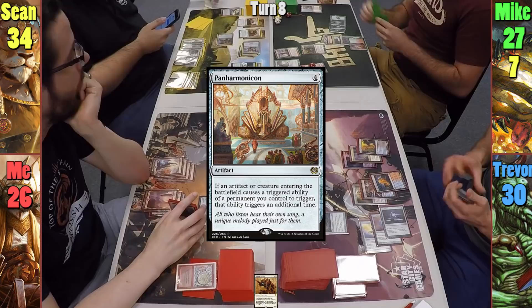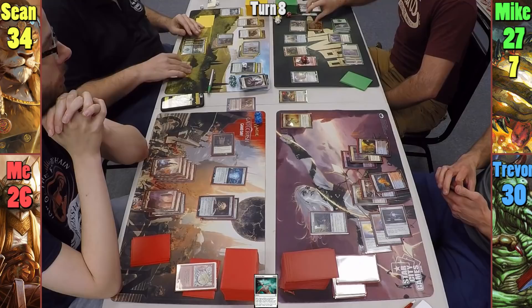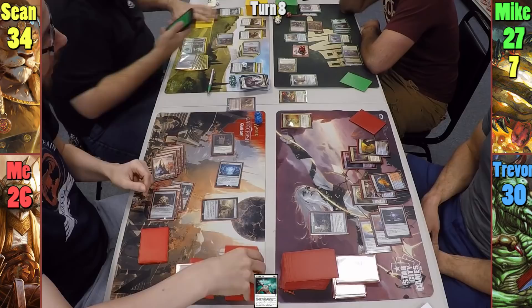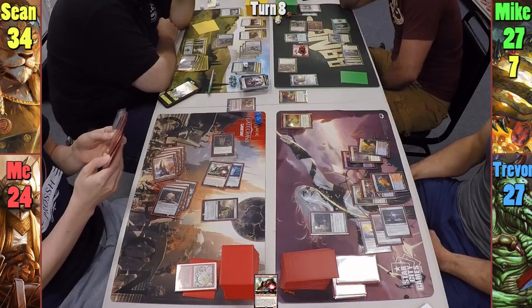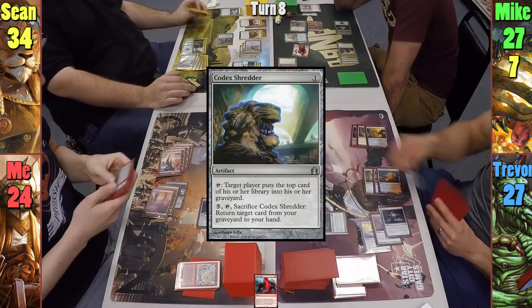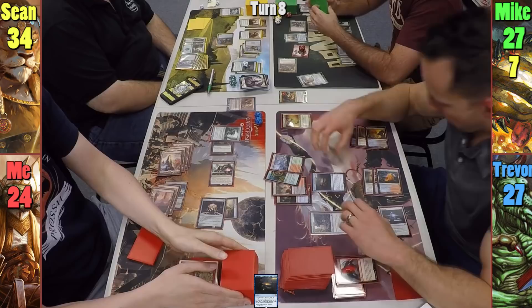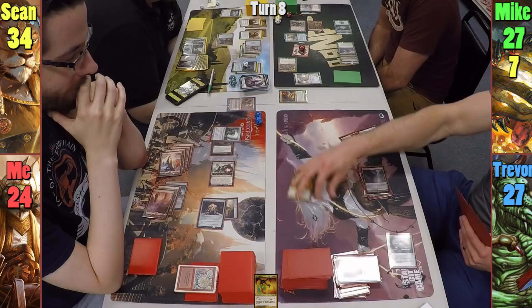Mike plays a Forest and casts Panharmonicon, then casts Goblin Rabblemaster. Sean puts a stop to Mike's shenanigans with Return to Dust exiling the Purphoros. Mike moves to combat creating a tapped Goblin token that must attack, swinging the Siege Gang Commander at me and the tokens at Trevor. I activate Planar Bridge before the end of the Declare Attackers step and grab a tapped Combustible Gearhulk. I choose Mike to decide whether I draw 3 or take damage — Mike lets me draw 3. Trevor and I take some combat damage, and Mike equips a token with Skullclamp to draw 2 in his second main phase. Trevor casts Chaos Warp on my Planar Bridge — I reveal Codex Shredder instead of the bridge. Trevor then casts Epiphany at the Drownyard targeting Sean, reveals 3 lands and a Signet, and Sean gives him the pile with the Signet. On Trevor's upkeep, Sean strings together a staggering amount of axe puns. Moving to his main phase, Trevor casts Nicol Bolas, equipping the legendary Elder Dragon with the Whisper Silk Cloak. Trevor plays a Watery Grave and passes to me.